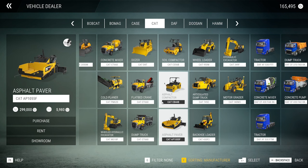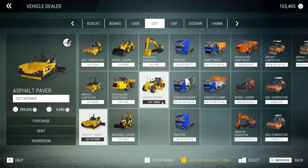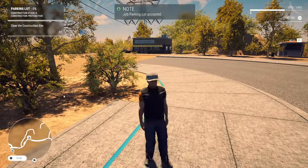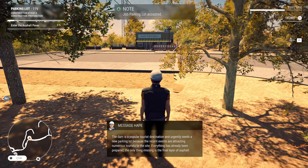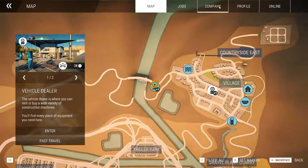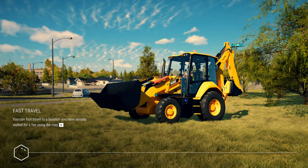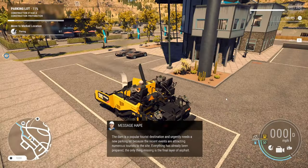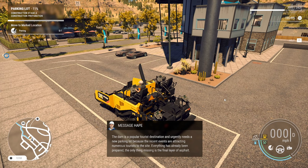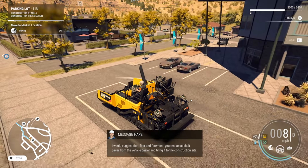I think we're going to need the asphalt delivery truck as well. Let's see what happens. Here's the construction site. Enter the asphalt paver. So let's go and jump in this. This is where we need our truck and trailer because there's no way we could drive this normally to a job site. But if we go flat stick — eight miles an hour — it'll take us forever to get there.